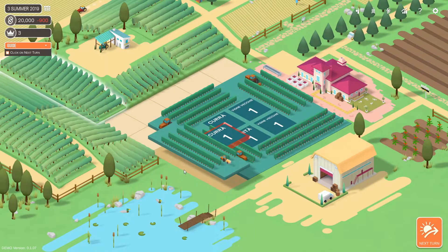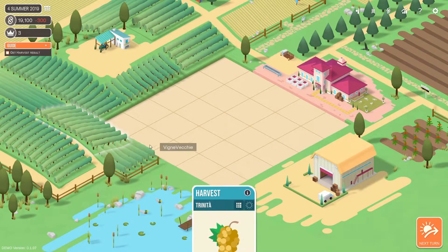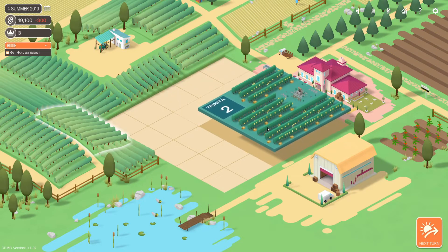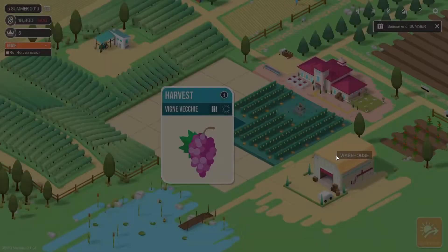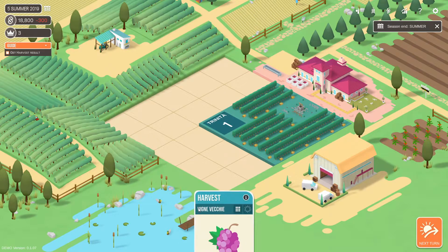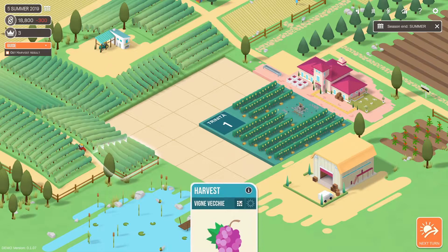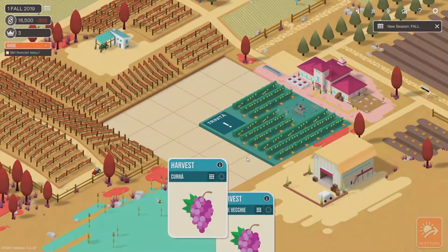Let's just go to the next turn. I get harvest — because these are like outside grapes and I was like, what the heck? Got a big old harvest thing. Get harvest results. Well, now what do I do? Because I can't... Let's just end the day to go to the next turn? I still can't harvest these.